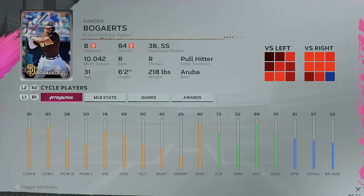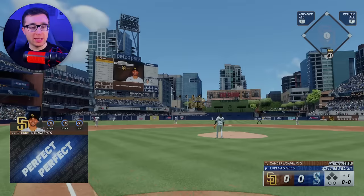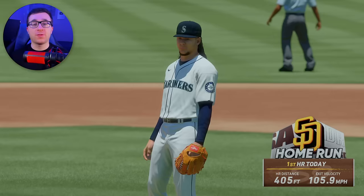The letter X is the only letter we are going with the first name, and that is Xander Bogaerts. Only guy with the first name with the letter X. Xander Bogaerts sends that one out of here in San Diego — 105 off the bat, 405 feet.